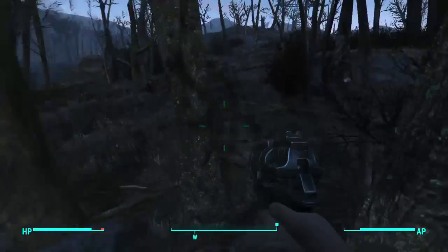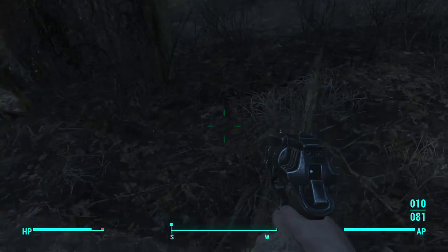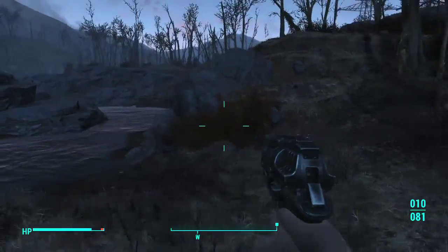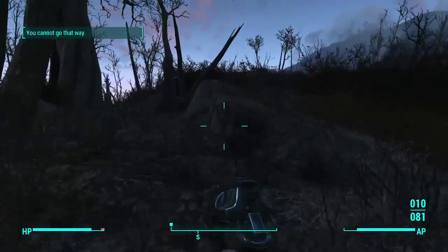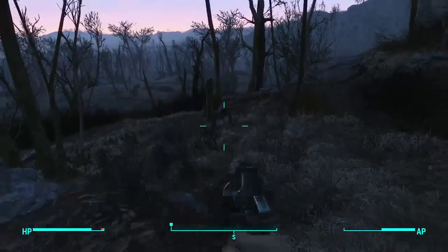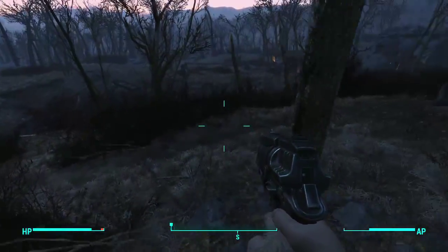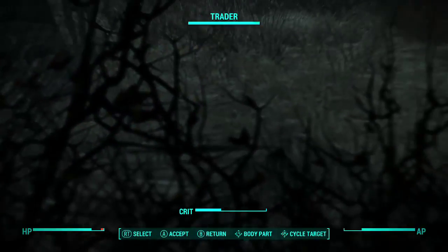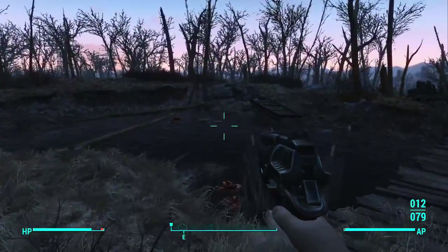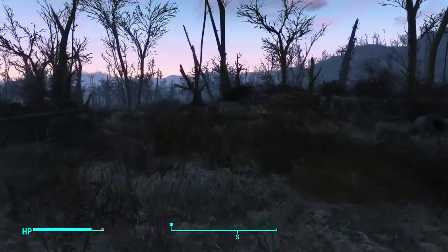Let's keep going over this way, see if we find anything. Can't go that way. I see a cat — I don't know if I've ever seen a cat in this game before. Oh, it's a trader up here! Hey, would you look at that. Excuse me, cat. You know what? I have seen a cat — there was that crazy cat lady.